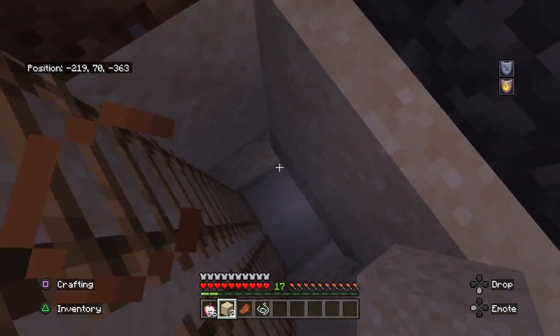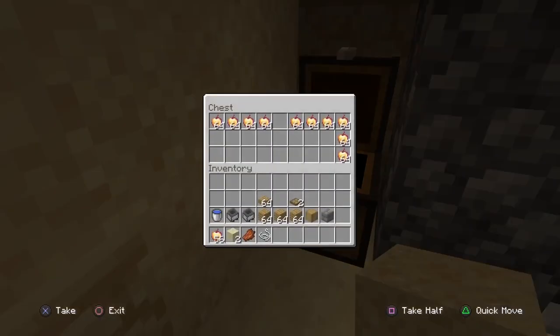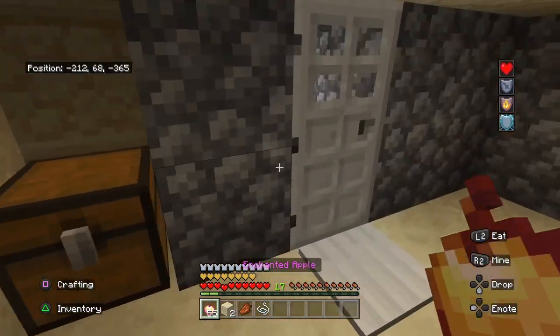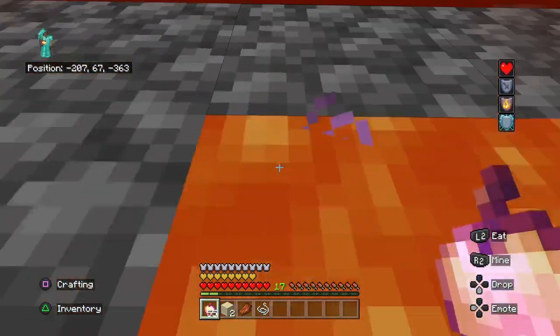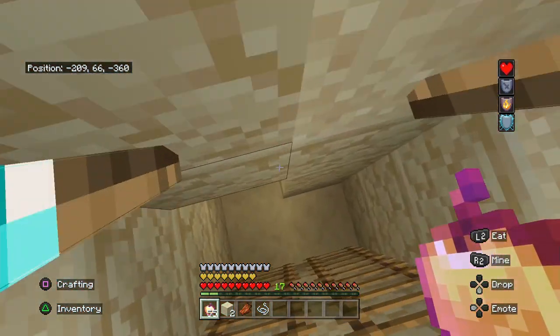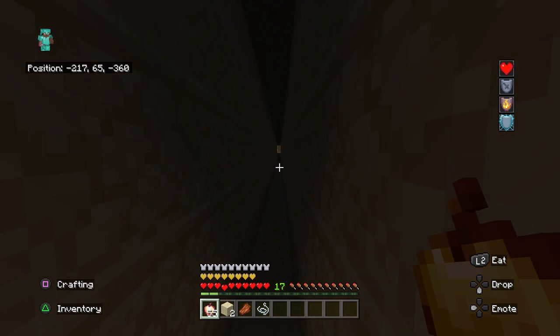Let me drop down this little hole. Come up here — in this chest there's enchanted apples, which we're going to need for this part. When we come down, go through this little hole right here. Let me just follow the tunnel.